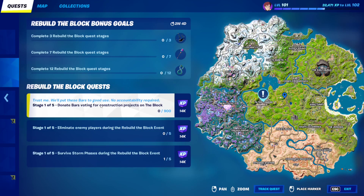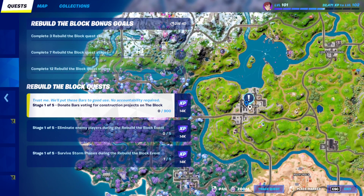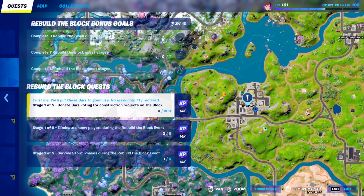The first quest is to donate bars by voting for construction projects on the block. You need to go to Filter Towers and find fund stations all around. Go to a fund station and donate gold bars. Each stage requires 900 gold bars to be donated, so in total you need 4,500 gold bars to complete all of the stages.